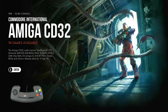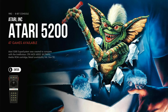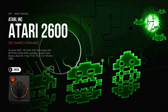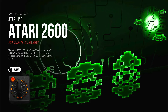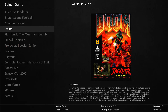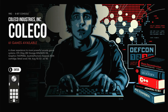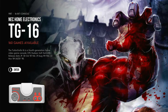Atari 2600, 5200, 7800 — I've enabled interframe blending on some games because there were issues with a few like Frogger, though on the latest version of Batocera that's not an issue. Atari Lynx and Atari Jaguar — I've made special configs for games like Doom to make them work better, because by default they don't run well. I've moved all the controller icons at the bottom over to the left to match my theme style.